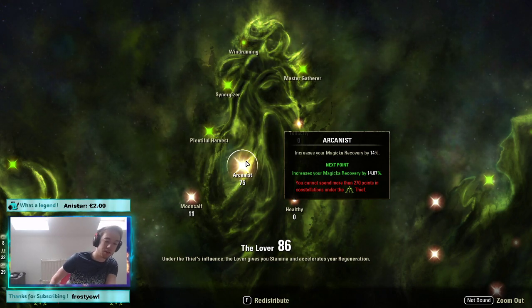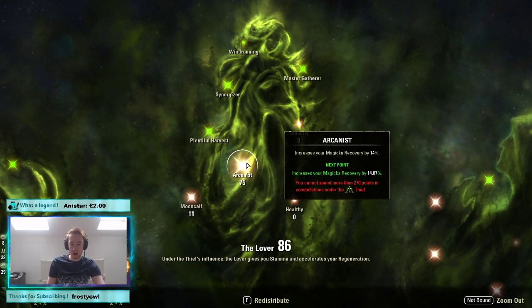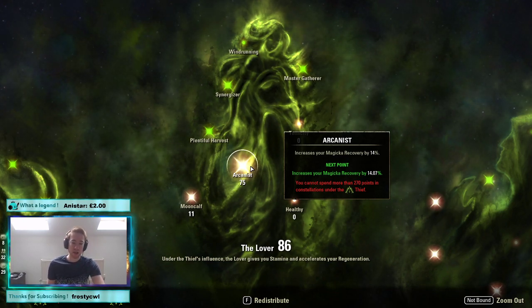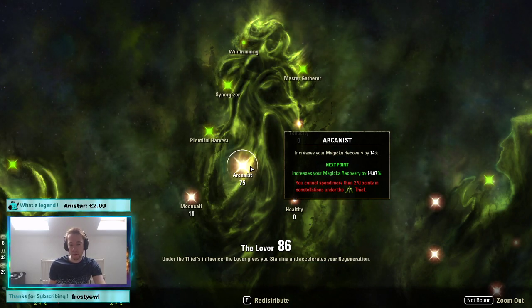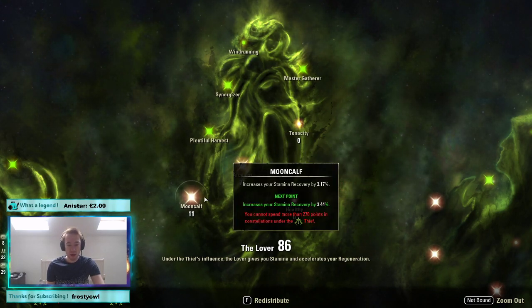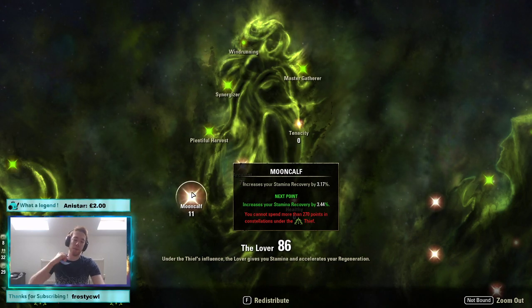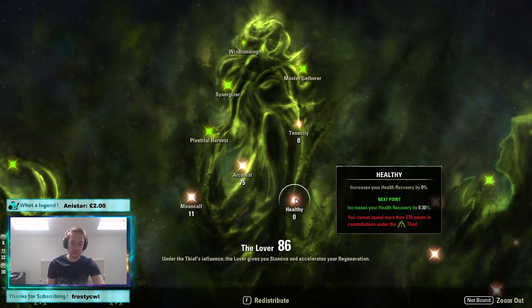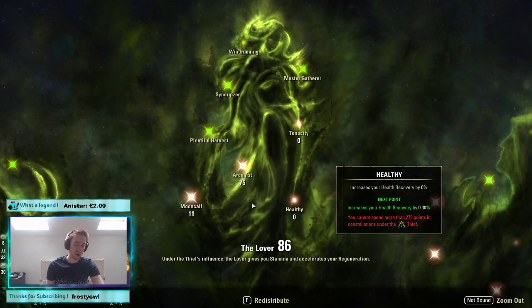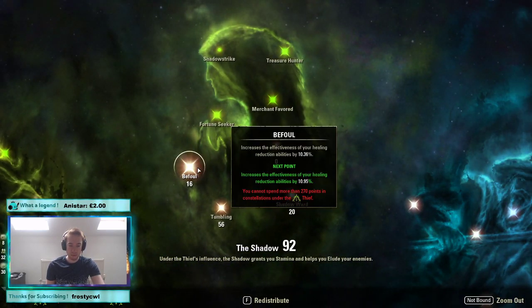In the green tree we're stacking recovery as high as possible — 75 in Arcanist. I can imagine a lot of people saying use Lich over Warlock when heavy, but it doesn't synergize well with recovery passives. Warlock gives you a better return, though if you don't have Warlock, Lich is somewhat okay. 11 in Mooncalf to help the little bit of stamina recovery — you could also put these in health, as health is a noticeable amount of healing.